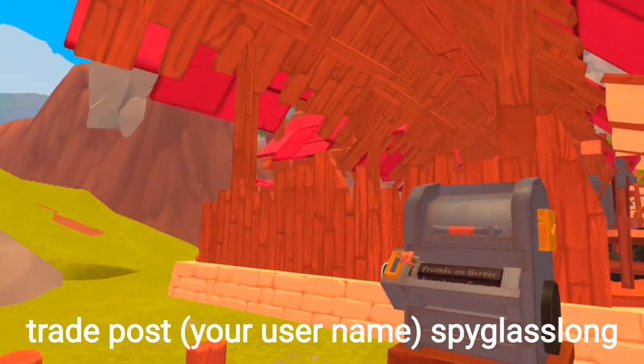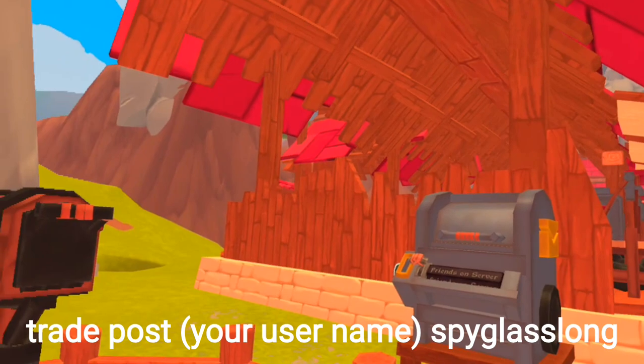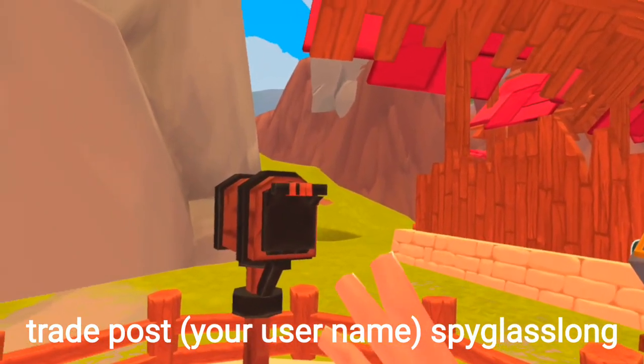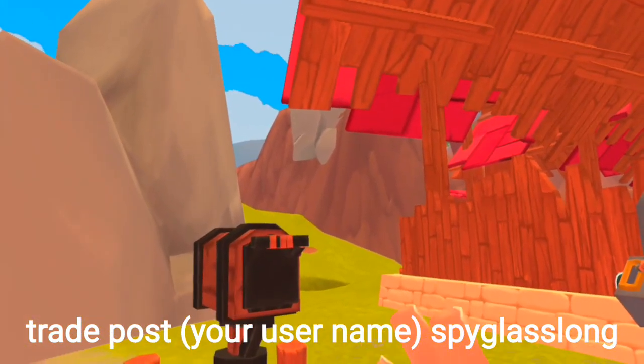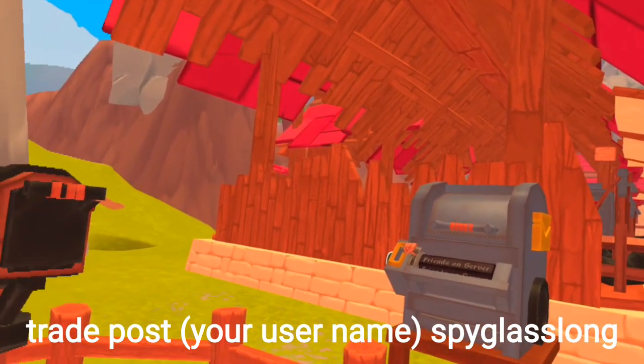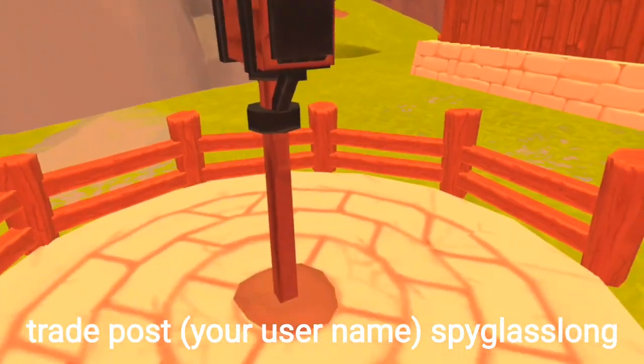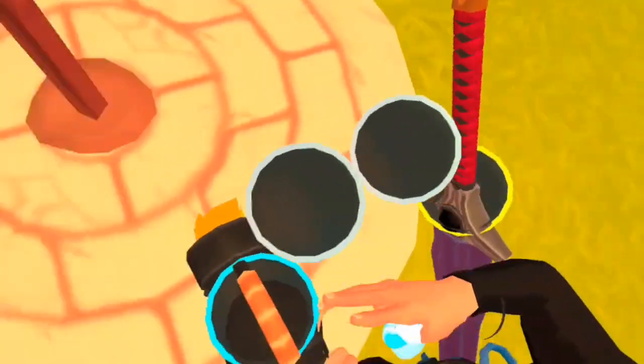That command, I'll read it out to you. It is TradePost, your username — so your username in-game. So it's Trade, space, post, space, your username, space, SpyGlassLong. That will spawn in this third-person camera.